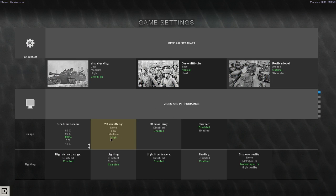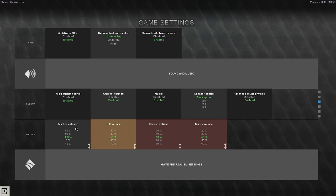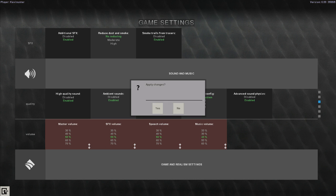We're going to try and play as the British. First things first, I want to lower the volume because it's always way too high in this game — music line to 40, speech volume to 50, SFX 50, master 50. We're going to apply those changes because the game has to restart for that to happen.